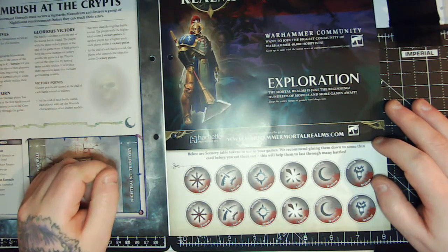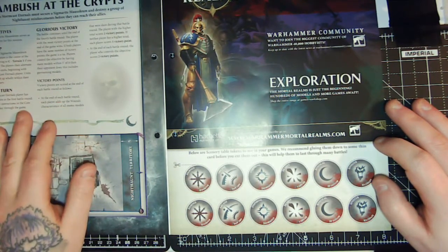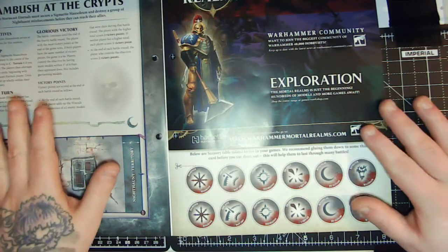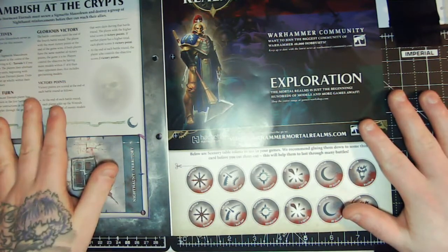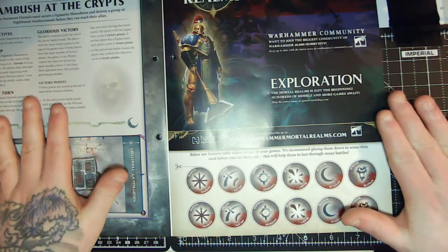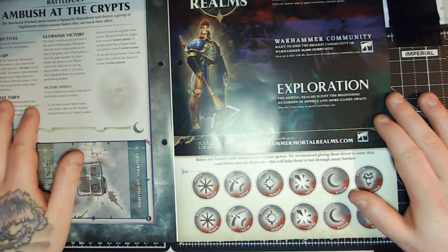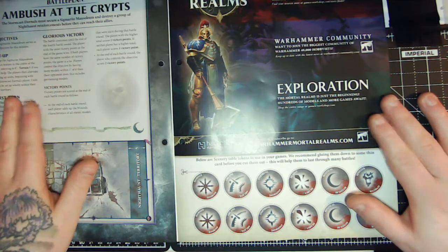Personally I'll stick with the paper tokens as I don't game too much with Age of Sigmar — this is more of a collection since I enjoy the painting side. 40K is what I've collected throughout the years for the most part, so I'm really looking forward to the Imperium magazine that'll be coming out.